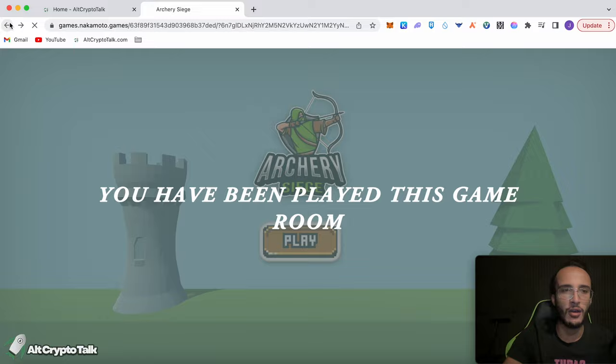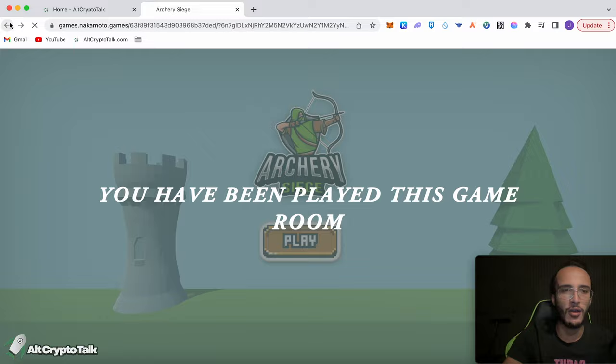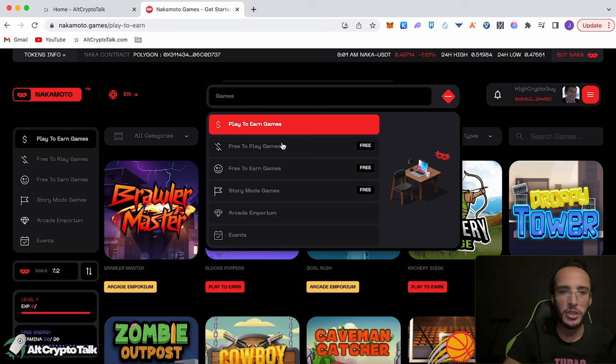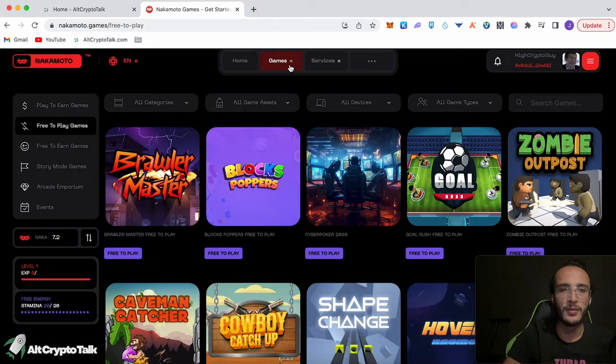I'm interested to see whether or not we can start earning, so I'm going back to the game section. There are so many different games to check out — Sky Hover, Rapid Fire, Cycle Stunts. This is literally just Miniclip but the play-to-earn version. Over at Games you can see they've got free-to-play games — you don't even have to put any money in. You just need an account. Free-to-earn games are coming soon.